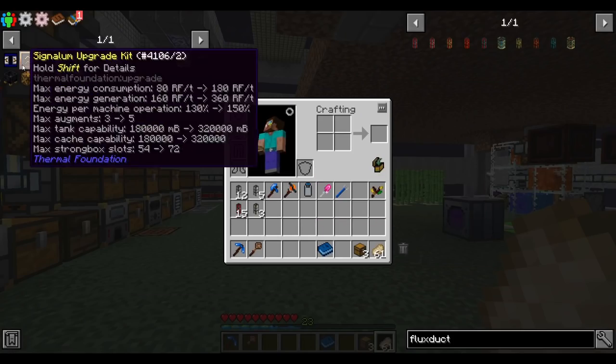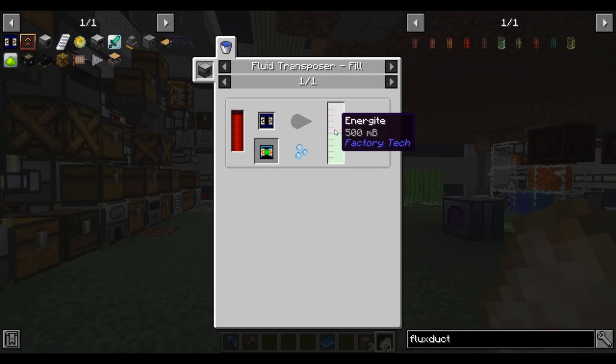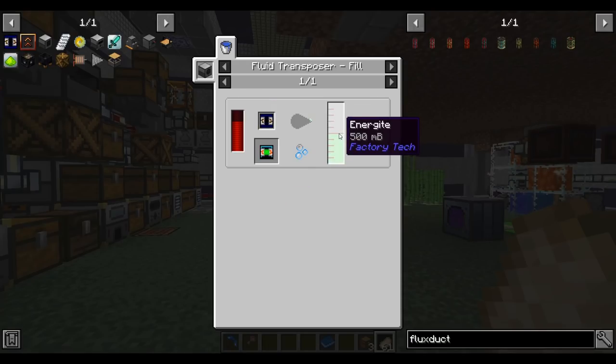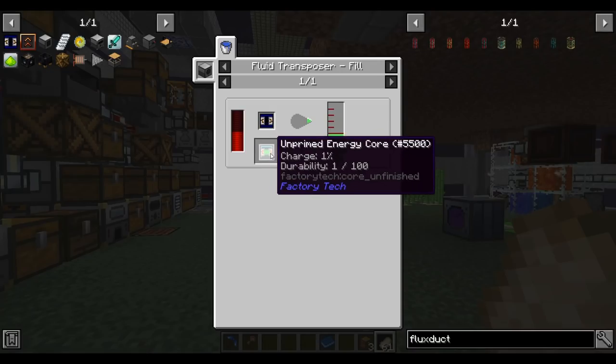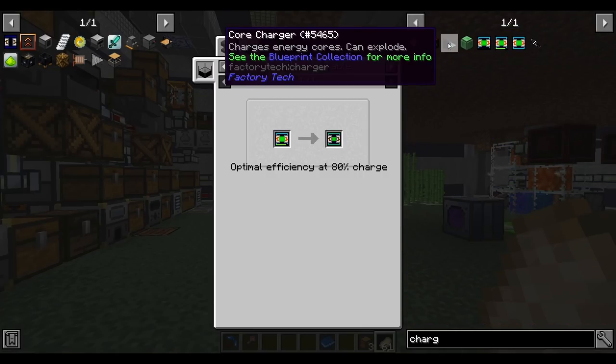I did a little testing in creative to understand the process. Step one: craft the shell. Step two: fill it with energite once to go from a prepared shell to an unprimed core — you don't have to fill it 80 times like I suspected. Then you get a 1% charged unprimed energy core, which needs to be charged up to 80% in a core charger.